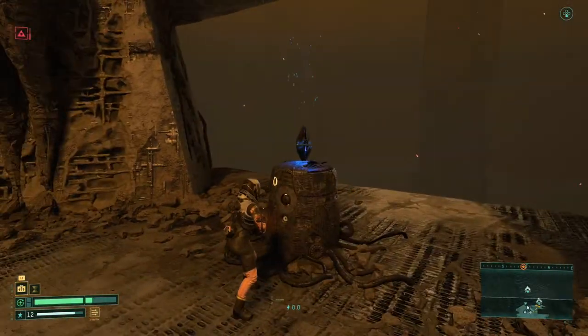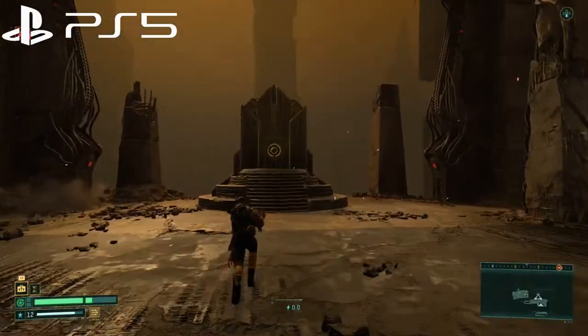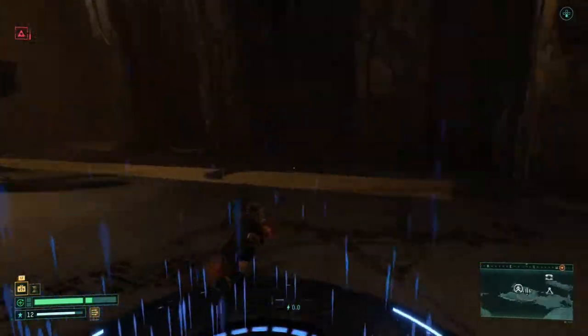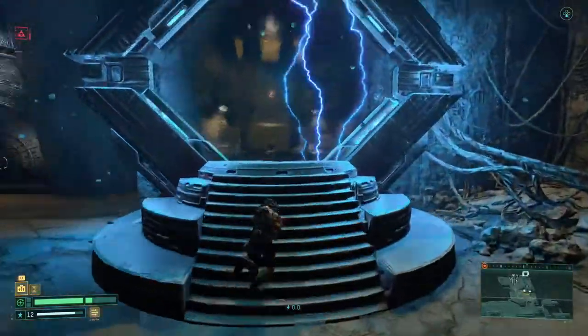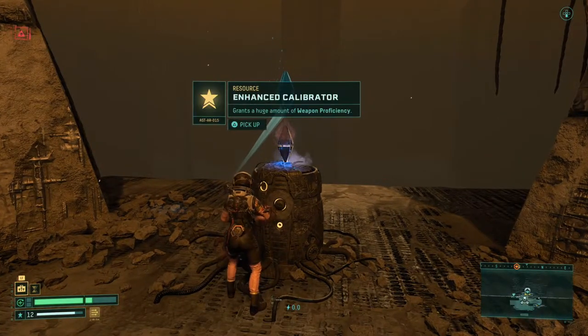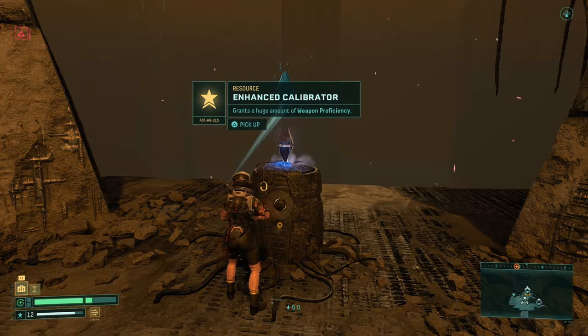So we're going to leave that there, go back out, and leave the area again. This works on any of these grab bag fabricators. As you can see, I still have the same amount of obolites — 435. You can really do this for as long as you want and get as many artifacts as you want to carry.